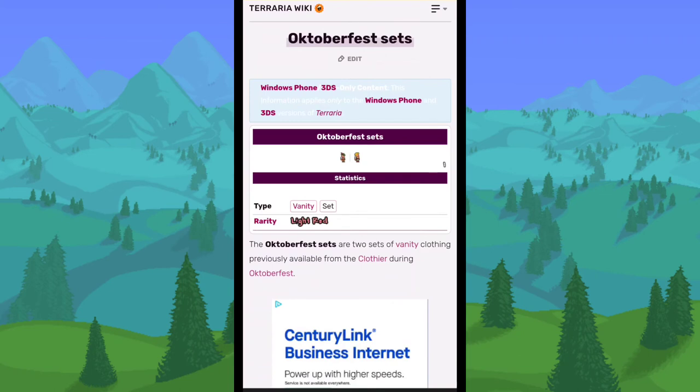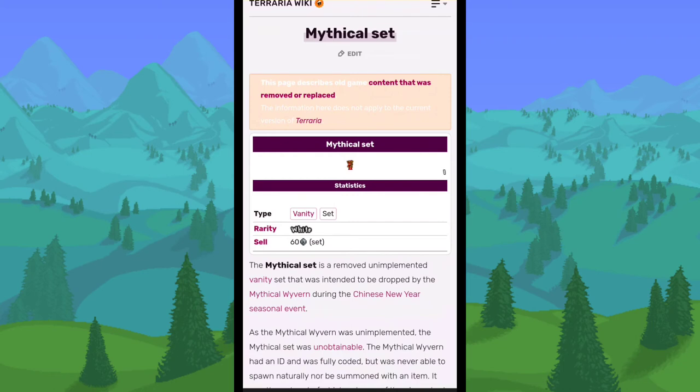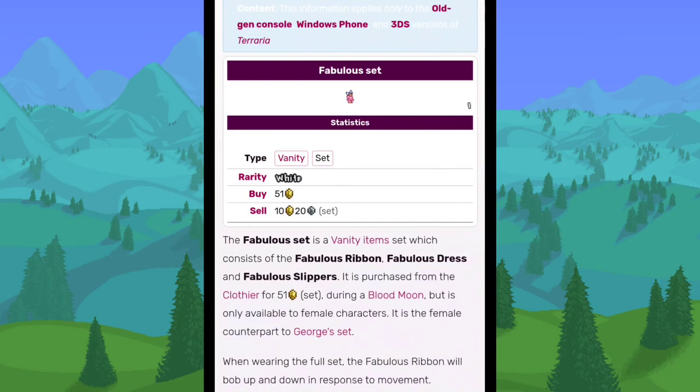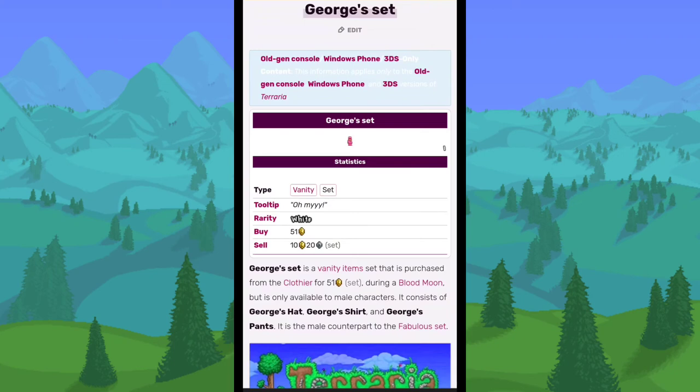The Oktoberfest set was a vanity set purchased from the Cloth Ear during the Oktoberfest event. The Hero's Clothes are still in the game but their look changed — they used to be purple, now they're green. The Plumber's Clothes are also still in the game but looked different in older versions. The Mythical set was a vanity set from the Chinese New Year event. The Fabulous set could be purchased from the Cloth Ear during a Blood Moon, but only if your character is female. George's set was the opposite — also from the Cloth Ear during a Blood Moon, but only for male characters.